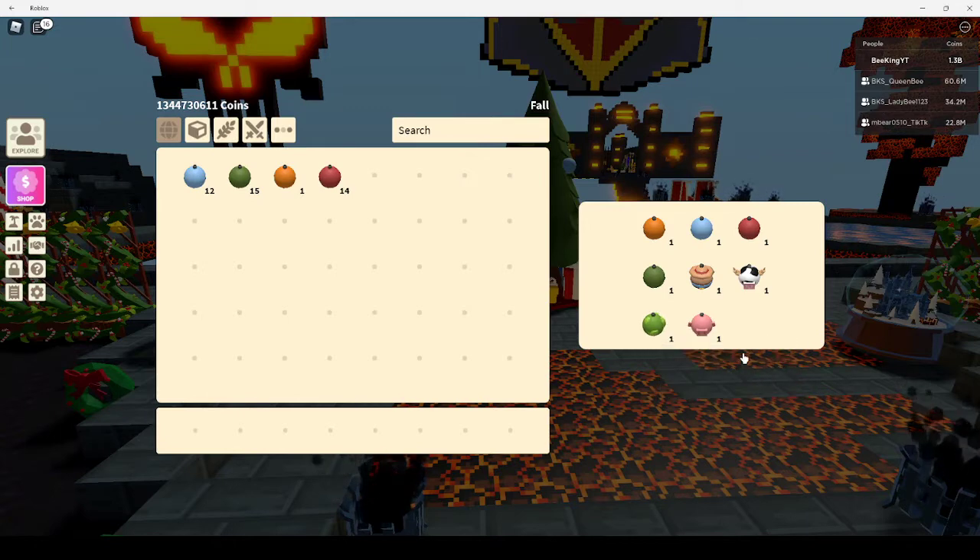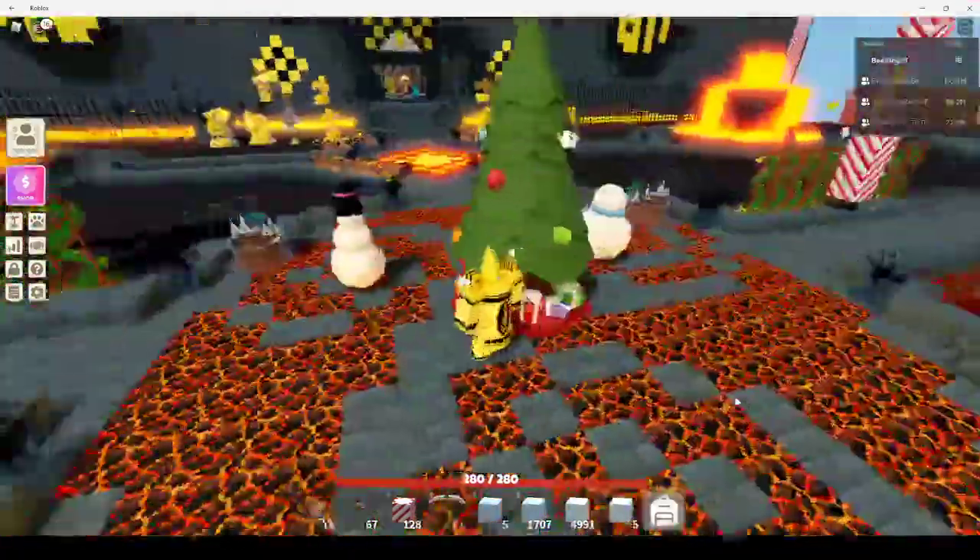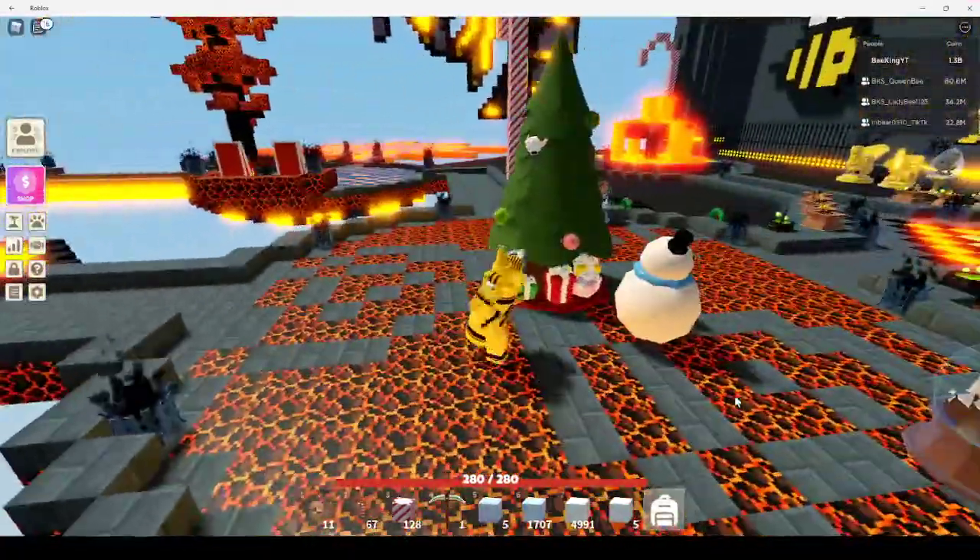So there are all of your ornaments: the cletus, the cow, the slime, the pig, and then green, orange, blue, and red. That is a completed Christmas tree — pretty cool, I like it.